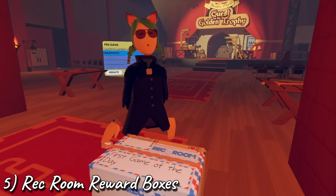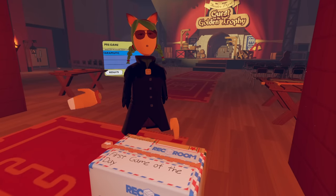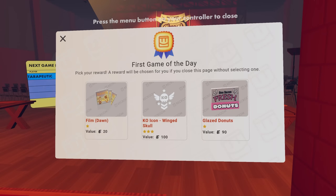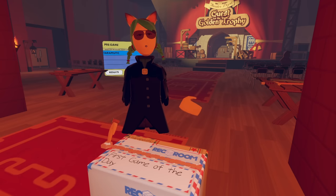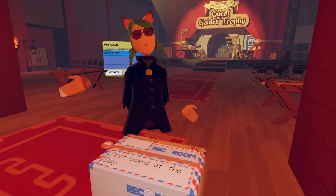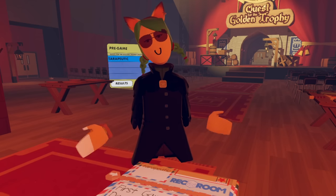Number 5: Rec Room Reward Boxes. When you play Rec Room Original games, you have a chance at the end of each game to get a box. You'll see a prompt asking you to select one of three items. I always recommend choosing tokens over clothing unless it's something you love and will wear, or if it's a pricey rare item. Sometimes the only option is film or a consumable.